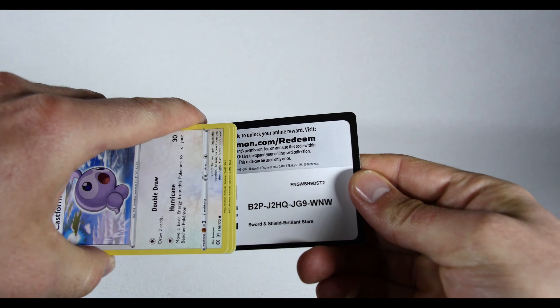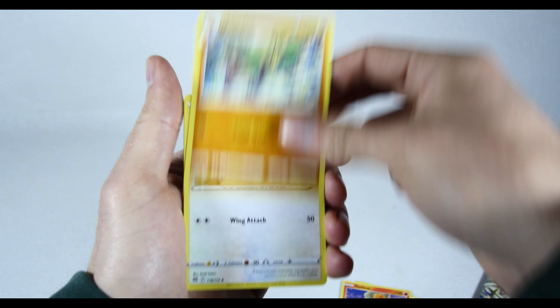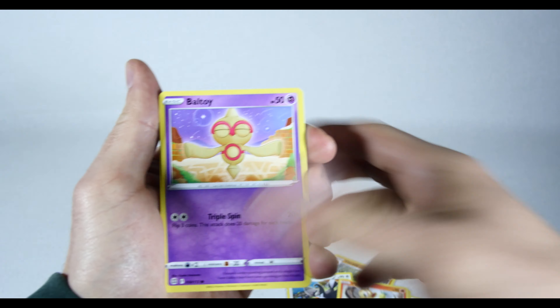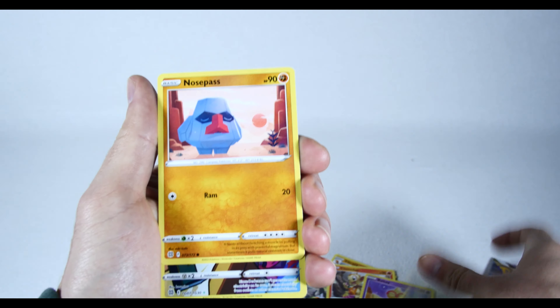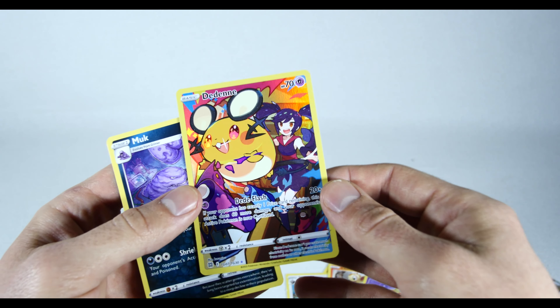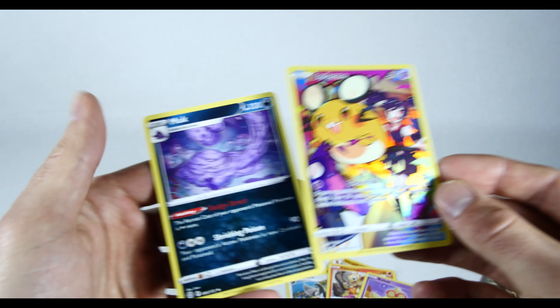There's the code card. Psychic energy, Torkoal, Vibrava, Staravia, Castform, Chimchar, Togepi, Axew, Nosepass, Stax — that fucked with me. The reverse holos are for sure different, this is a sick looking card. And then we got Muk for the rare.